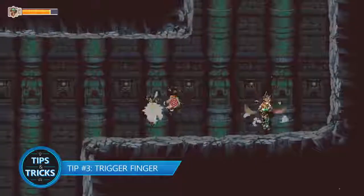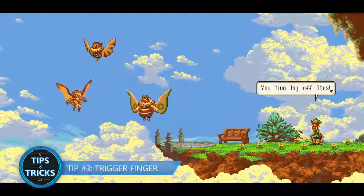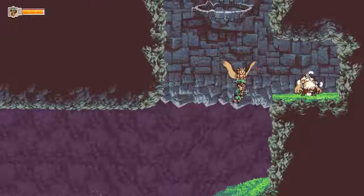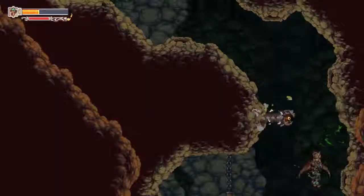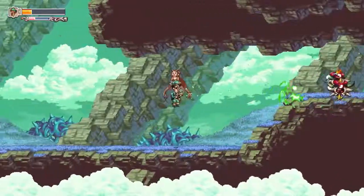Tip number three: Trigger Finger. Early on in the game, you'll meet Otis' best friend, Getty. Getty wants to be as helpful as possible, allowing you to pick him up and utilize his blaster in a way reminiscent of twin-stick shooters. Holding down the trigger will cause Getty to shoot his weapon in three-round bursts. If you instead spam the trigger,